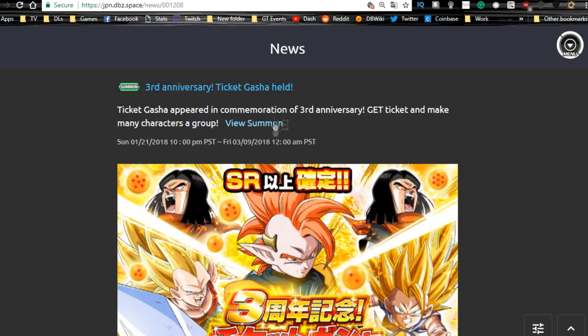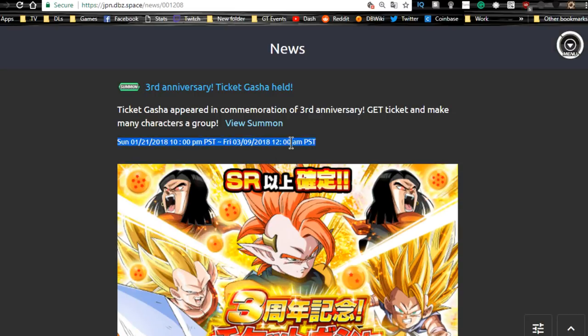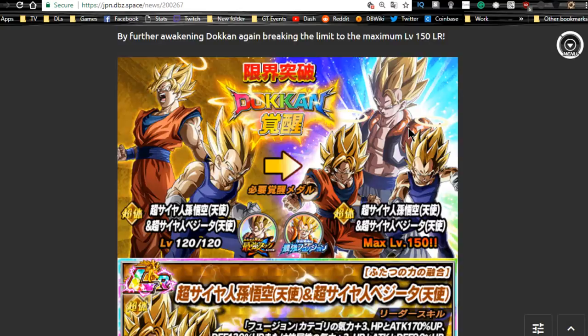The JP third anniversary Gotcha is available — log in for those Gotcha tickets; it ends in a month. I have like 50 or 60 saved up so far and I'll do a separate summoning video for that. Make sure you log in and grab the rewards so you can get them. Next is the actual Dokkan event for LR Goku and LR Vegeta, available until the 6th — about another month. I highly recommend doing that if you pulled any of them.